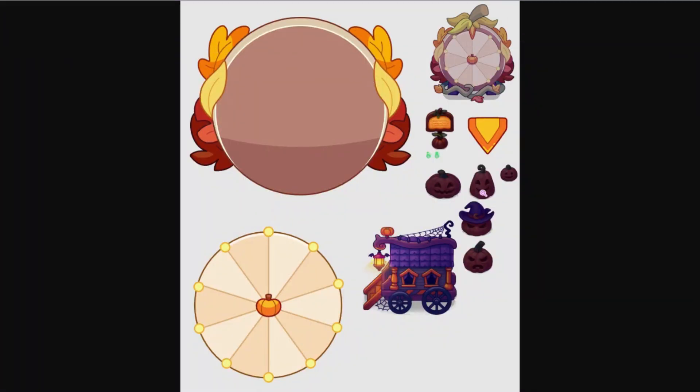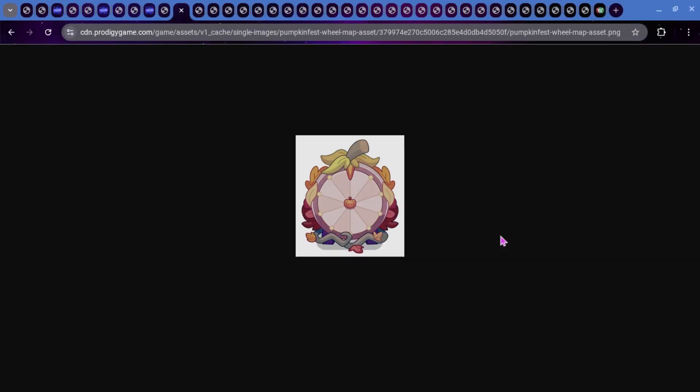We also have some stuff for Pumpkin Fest, which is pretty interesting. The wheel is going to be getting an update. This is what it's going to look like when you're actually spinning it — this is the wheel that's going to have all the rewards on it. Here is the pointer that will show what your reward is. And then we have the wheel when it's actually out in Lamplight Town. Here is a better look at the wheel we're going to be seeing inside of Lamplight Town — it sort of looks like it has a pumpkin growing behind it, with a stem and some autumn themed leaves.